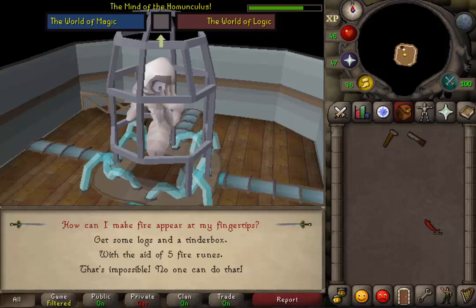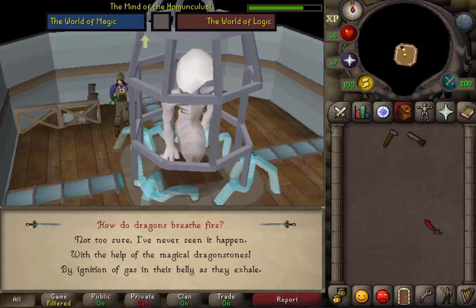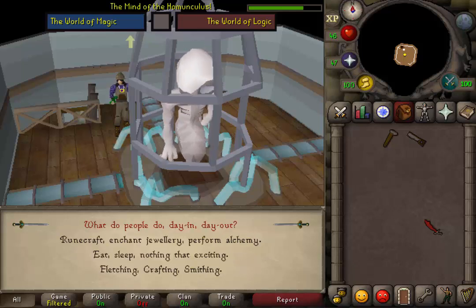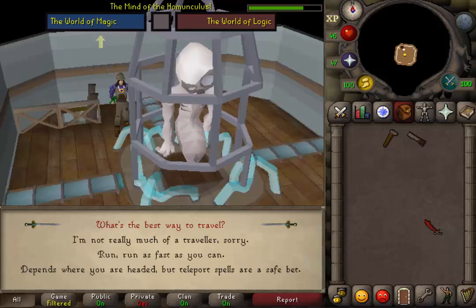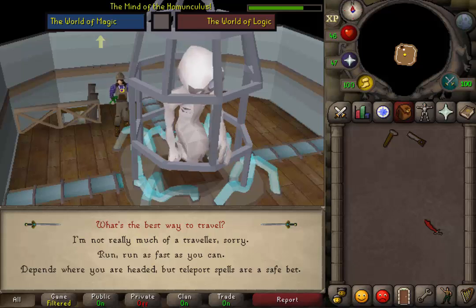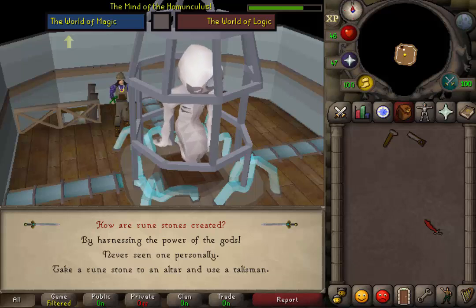For the first question, the magical answer is option 2 and the logical answer is option 1. For the second question, the magical answer is option 3. For the third question, the magical answer is option 1 and the logical answer is option 3. For the fourth question, the magical answer is option 3 and the logical one is option 1. For the 5th question about travel, the magical answer is option 3 and the logical answer is option 2. For the 6th question about potions, the magical answer is option 1 and the logical answer is option 2. For the 7th question about runestones, the magical answer is option 1 and the logical answer is option 3.